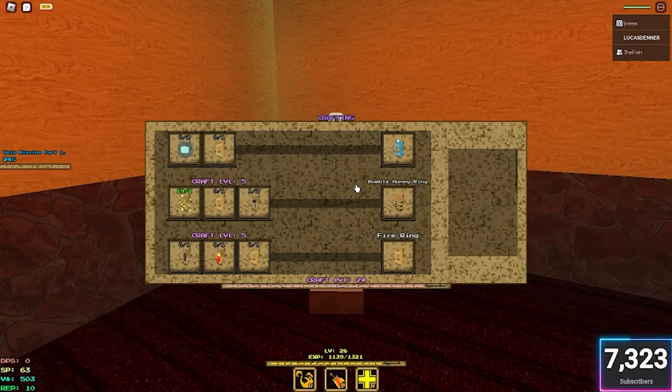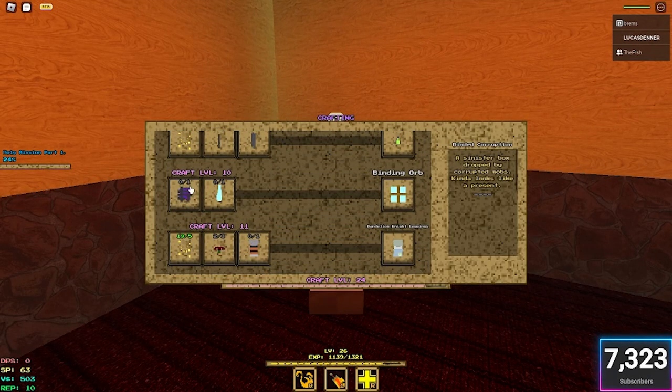I just showed you how to get the Cleansing Tear, and there's the Binding Orb. So you get the Binding Corruption, which is a drop from corrupted mobs. There is a void event which I think makes them spawn more frequently. But it's not too hard to get that, and the Cleansing Tear is very, very easy to get.